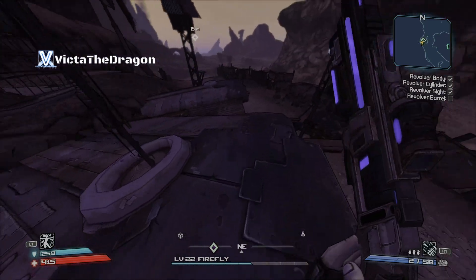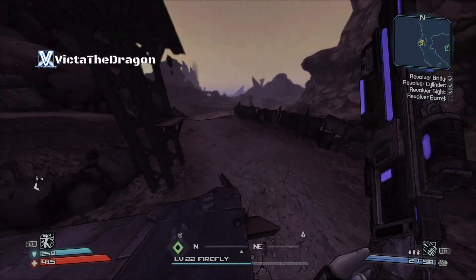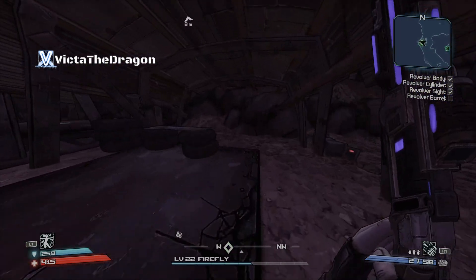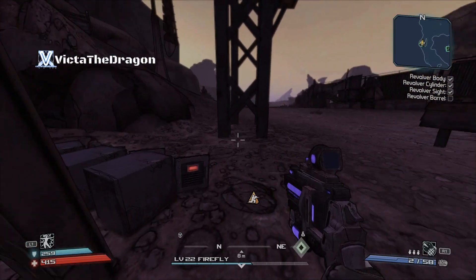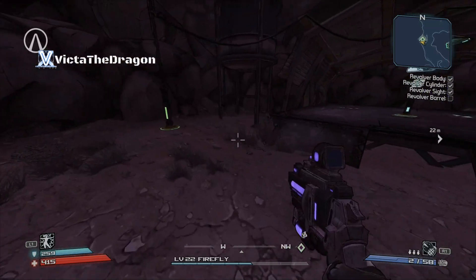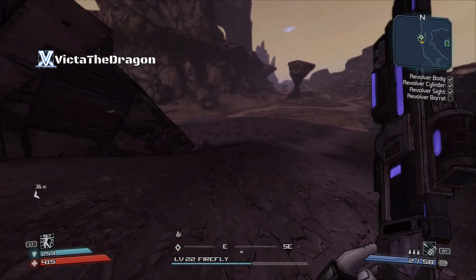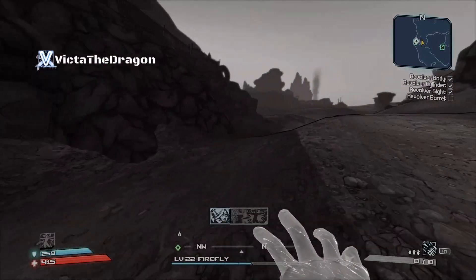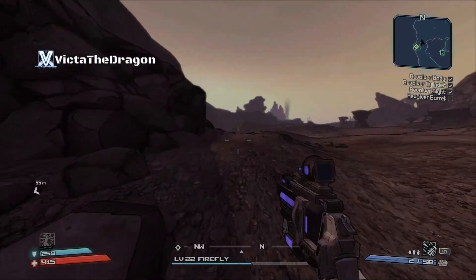I wonder where the other one is. It's gonna be somewhere so obvious. I don't see anything green... I do not see it. What about behind here? See, it's gonna be somewhere obvious. I think we checked under there already. Let me just go back down — maybe it's in the bottom perhaps. Nope, guess not. We'll keep going around and see if it's on the bottom.